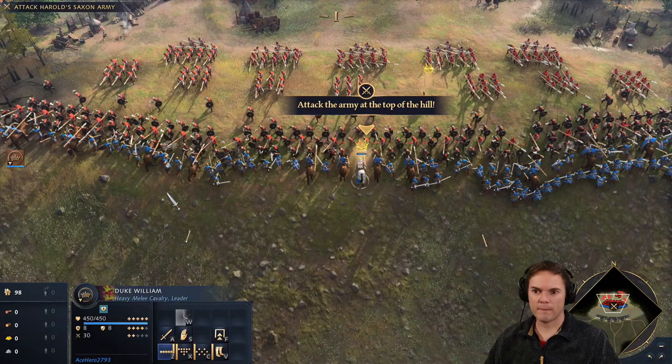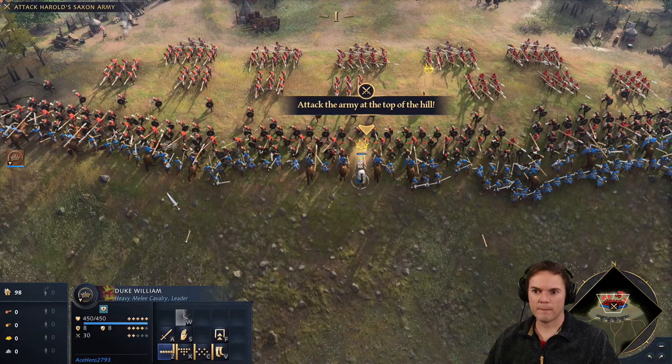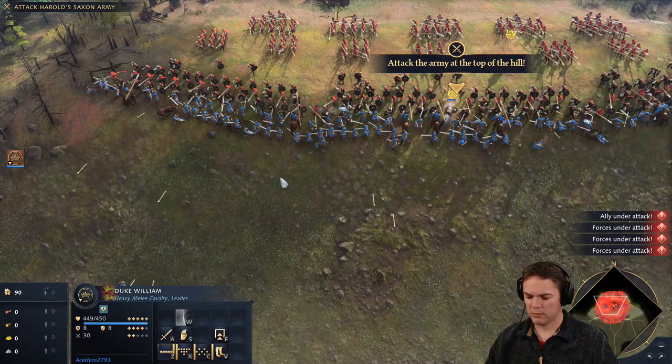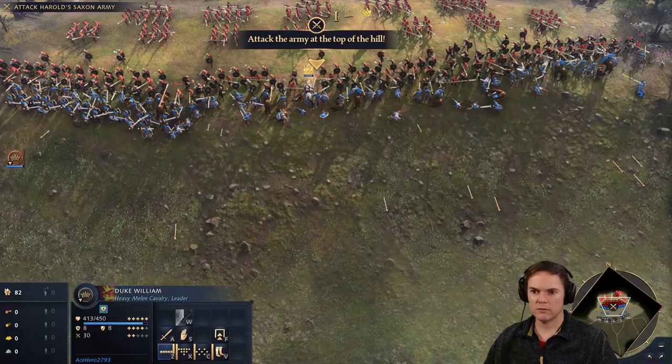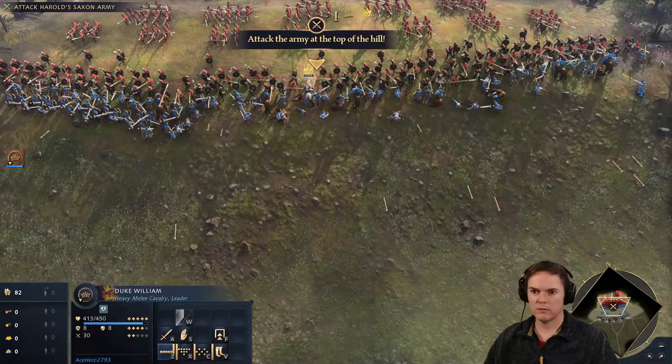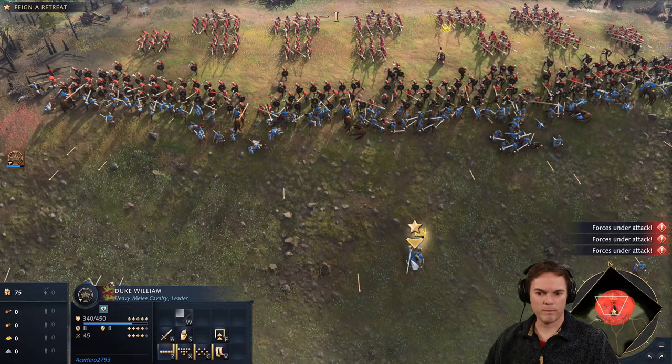William's Norman army made the first charge, launching a direct assault on the shield wall. William's army fought fiercely against the shield wall — as one man fell, another took his place. Overlapping shields in tight formation made for a near impenetrable barrier. Realising his army could not break the shield wall, William called for a retreat — the aim being to lure the Anglo-Saxons into a false sense of victory, causing them to break formation.